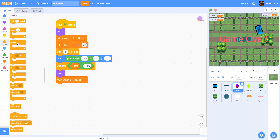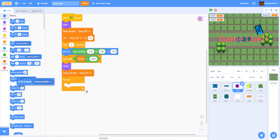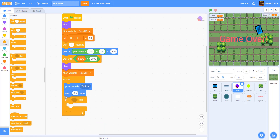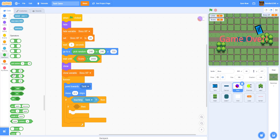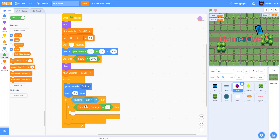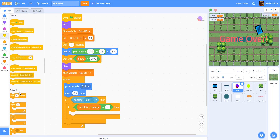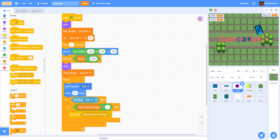Then in a forever loop, we point towards the tank and move 0.5 steps — a bit slower than one step. Then we check: if touching the tank, and if 'taking damage' equals 'n' (meaning no), then we broadcast 'taking greater damage' because the boss does more damage.